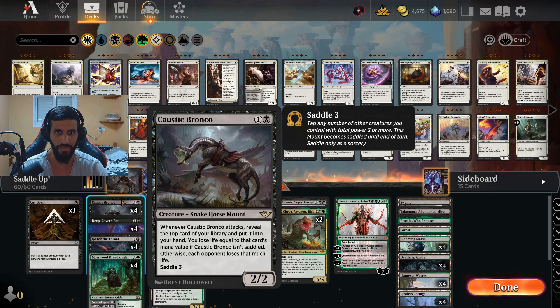Even unsaddled, this effect is pretty powerful - a 2-mana 2/2 that draws you a card whenever it attacks is fine. If you take damage, it's still good. You're playing midrange, so losing life doesn't mean that much since you're fighting to close the game as early as possible. You can still hit a land and not take any damage, which is great. Most of the time you won't take much damage anyway because our curve is 3.